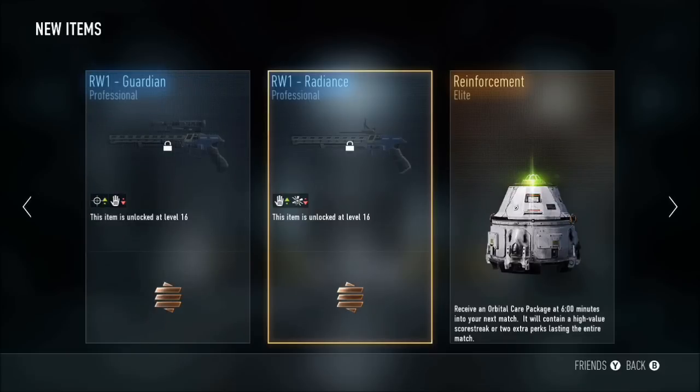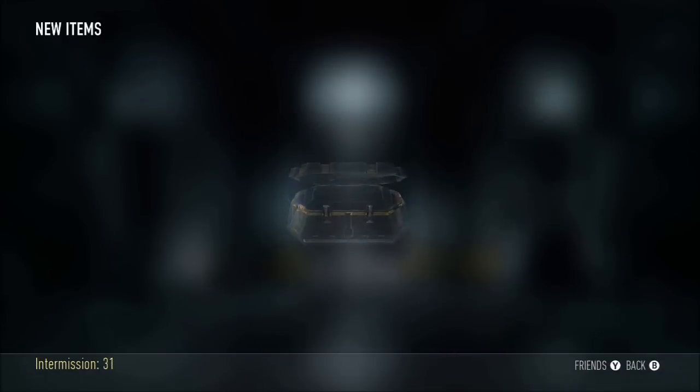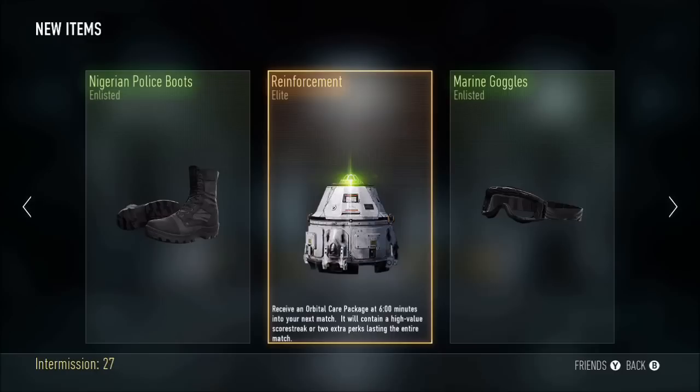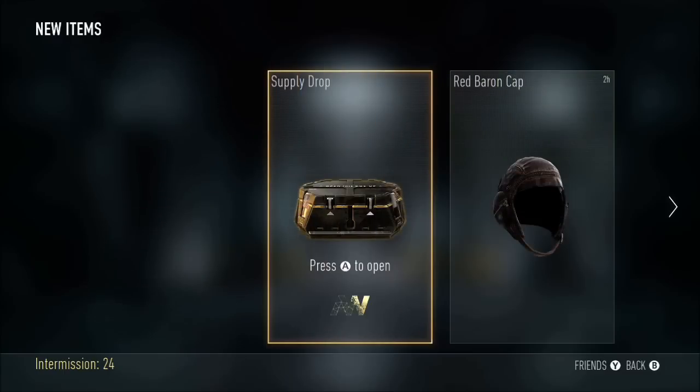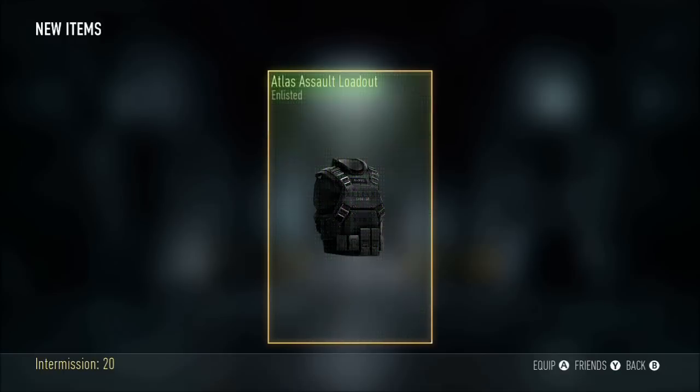I was gonna say another elite but it's another reinforcement. We got two RW1s — not too good. But if you watch the series a lot, you know I get reinforcements a lot. Double reinforcement elite back to back, and I think that was back to back goggles too. Then we got some boots — these are all at random guys, so I don't really know what's coming out exactly.